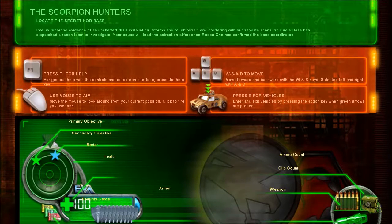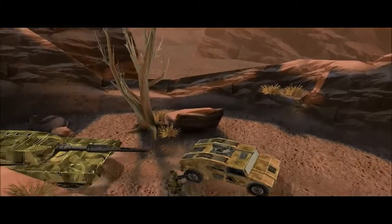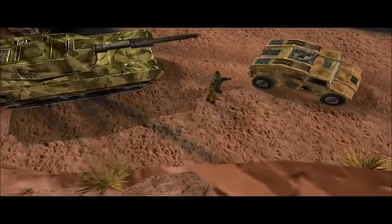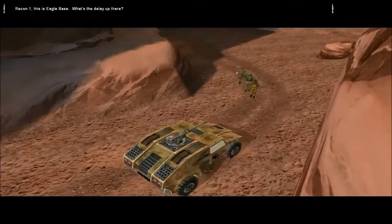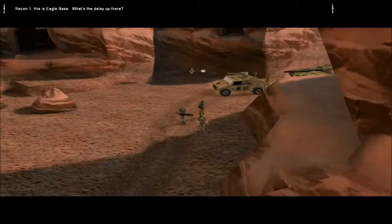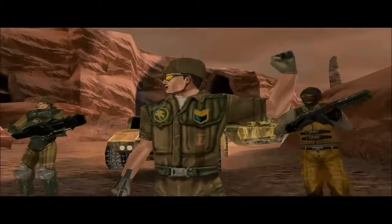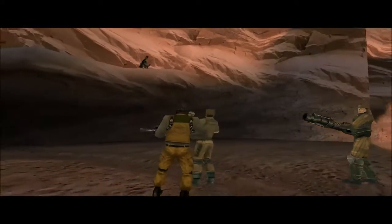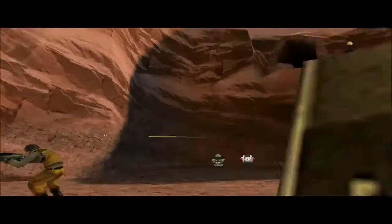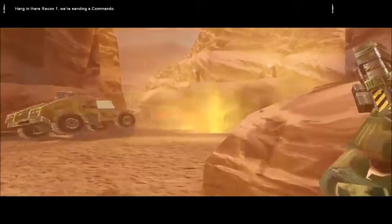Command and Conquer Renegade! The Scorpion Hunters! This is in-game engine. Scorpion — what are we looking for again? An imaginary base. It's this terrain. Recon 1, this is Eagle Base. What's the delay up there? Copy Eagle Base, still no sign of any Nod installation. We got nothing. I guess our imagination gets the best of us sometimes. Keep your eyes open. What was that? Oh yeah, nice spot check there, Steve. Seriously, how do you not notice all that crap?